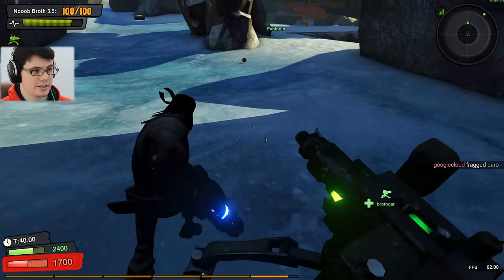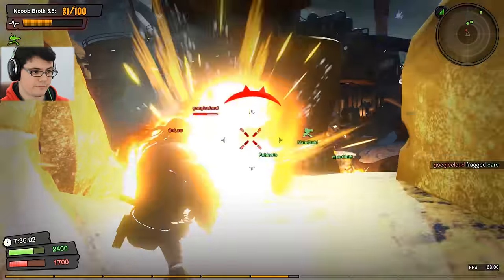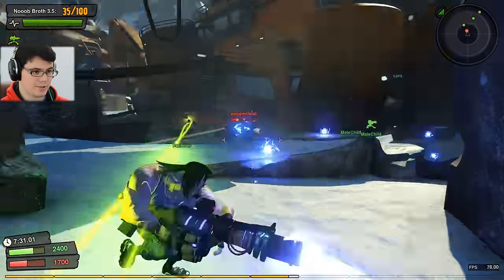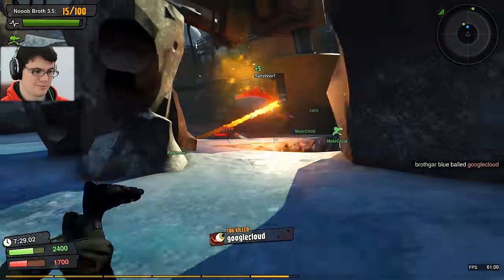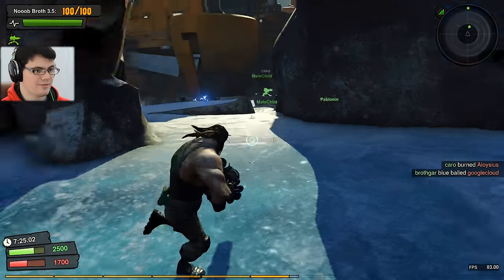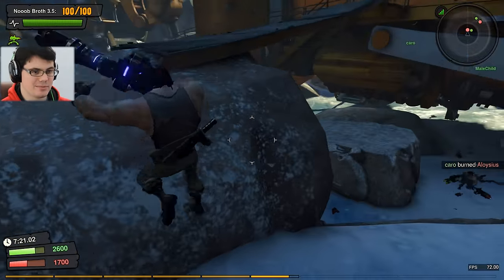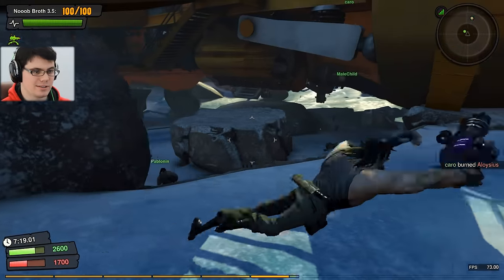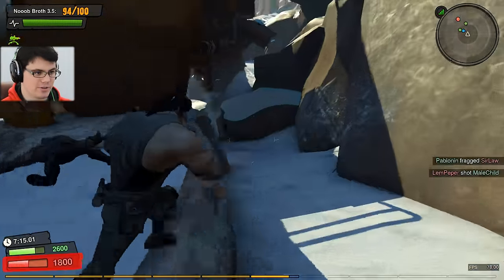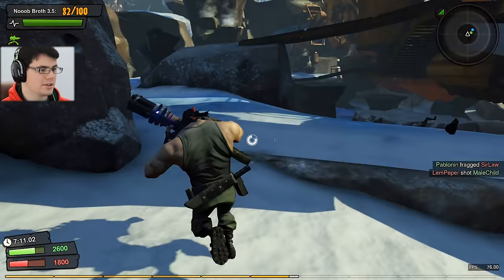Let's set up a turret here and start defending. Now I'm able to do a lot more diving and ducking and random shooting to make more use of New Broth 3.5. I'm liking the enhancement a little bit - dropping DPS but overall being able to dash and then immediately drop rounds on the enemy has been a very helpful thing.